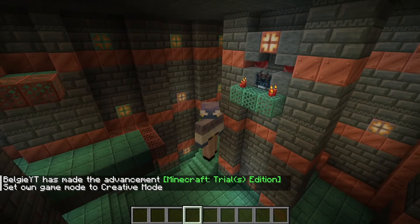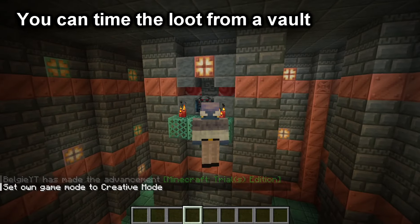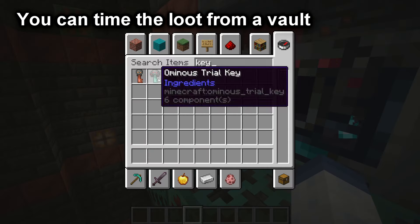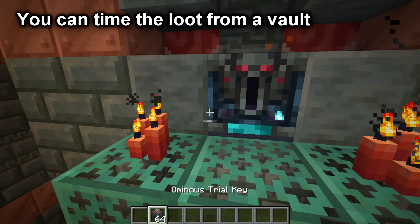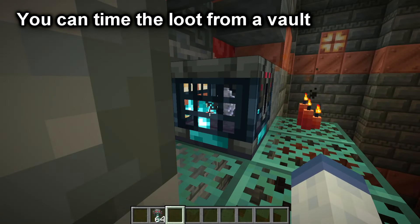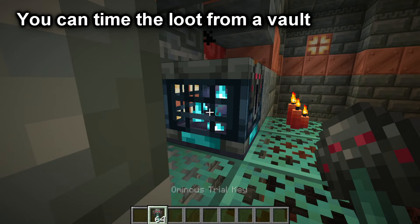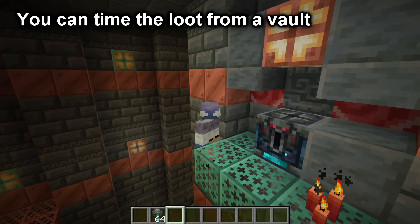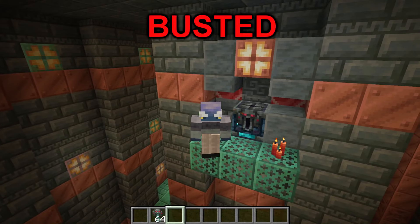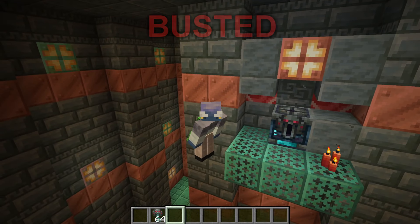Now we are in the trial chamber for the next myth: you can time the vault with the item you get. There have been rumours that if you click the key when a certain item was showing, you can time what items you get. The answer to this is it's false — you can't do it, at least on Java Edition.